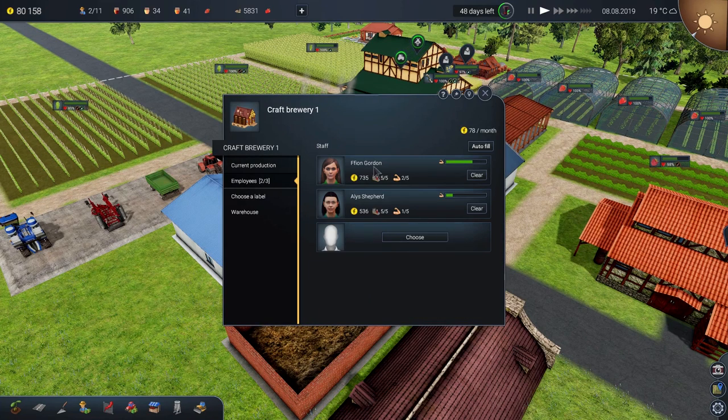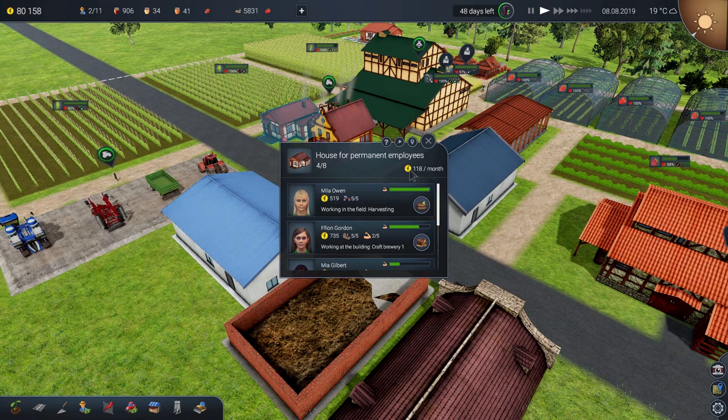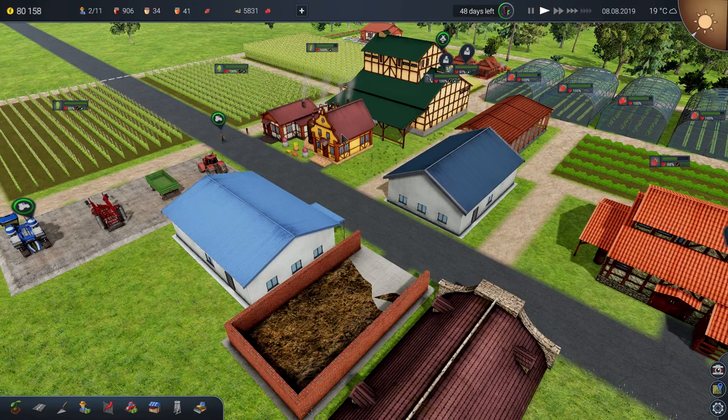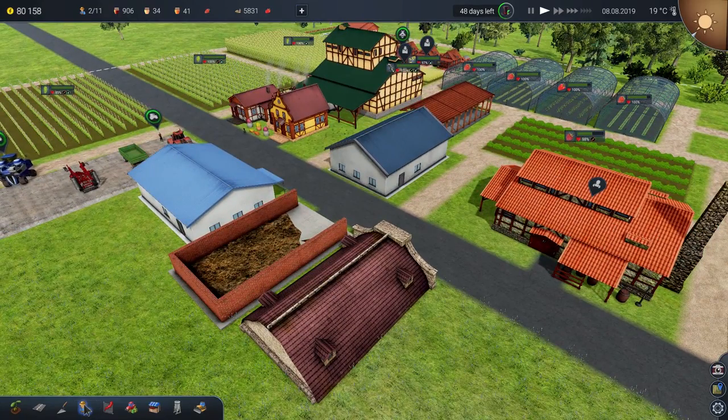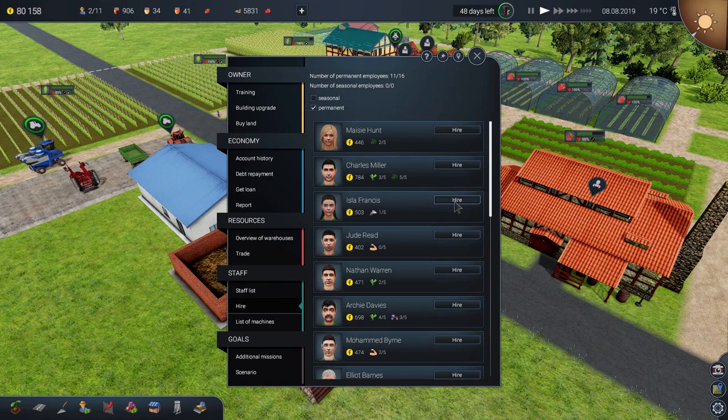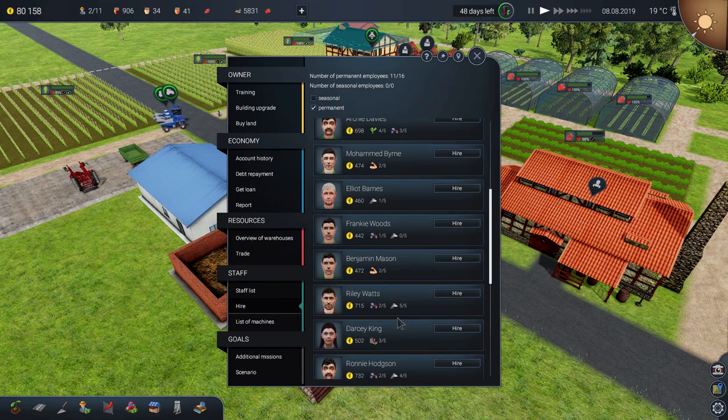We've only got two people working in the brewery. If we added a third person we could in theory be making more beer. There's four people in this house, so we can get another four people — put one more person in the little brewery and three people into the winery. Let's hire some workers who are good at production-based things.